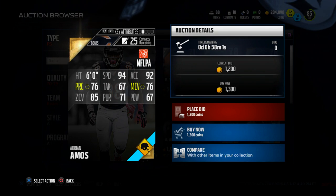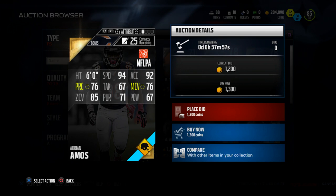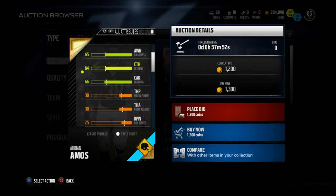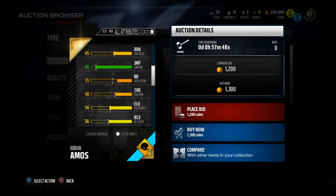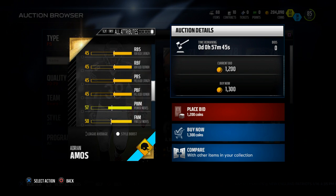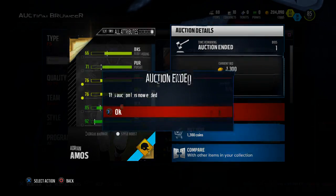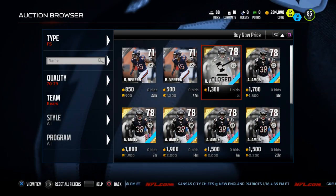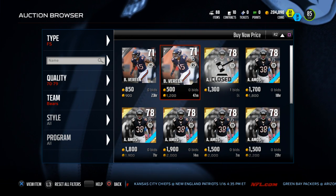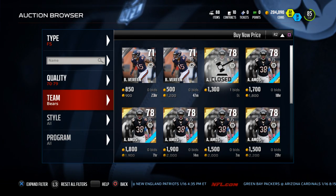What I like about this card: number one, good zone coverage; number two, 94 speed so he's not going to get burned a lot. He has 64 catching, which is okay, and tackling at 67 — normally the threshold for safeties is about 70 to 80. Block shed at 66. For the most part, this guy is your basic budget-friendly player and he's really going to be there for you when you want to play zone coverage. That is the Adrian Amos player.